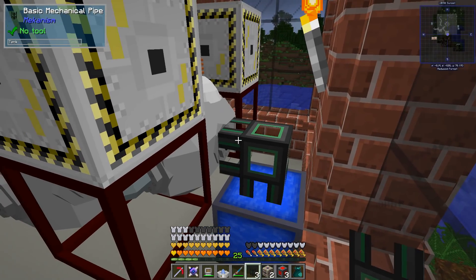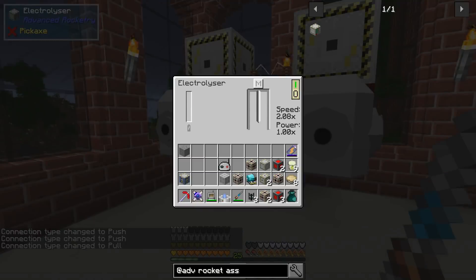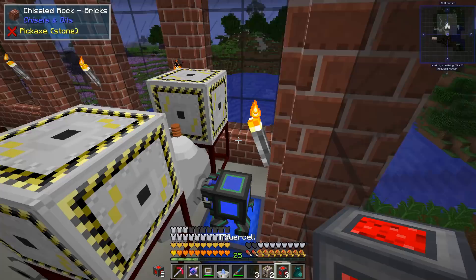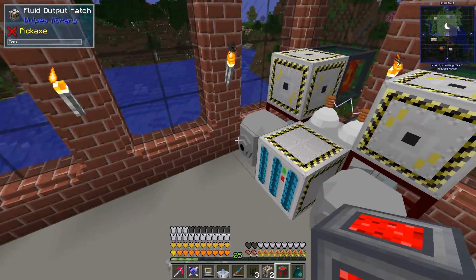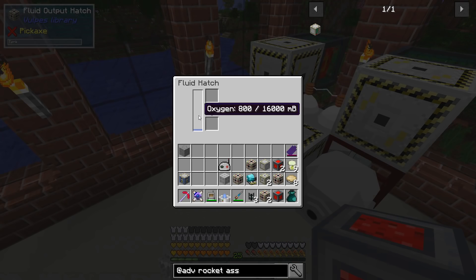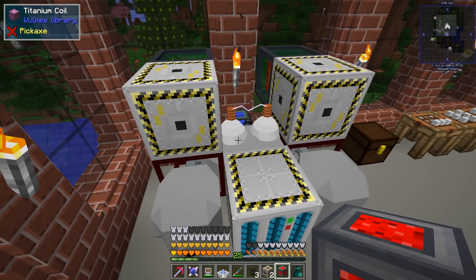This is the infinite water source from Pressure Pipes. I need the configurator - it's set for fluids, perfect. Let's do an in and an out. There's no power so let's slap power on here - now it's blue and it is working. Over here we've got 300 out of 16 buckets worth of oxygen, and hydrogen we've got 600-700. Technically we should be getting double the hydrogen since water is H2O, but we'll let that slide.